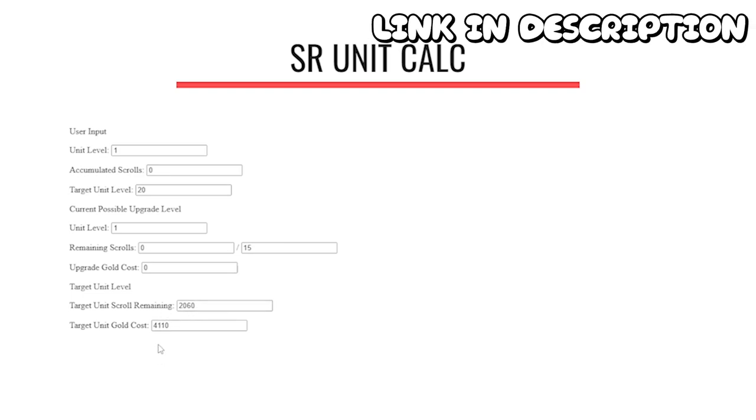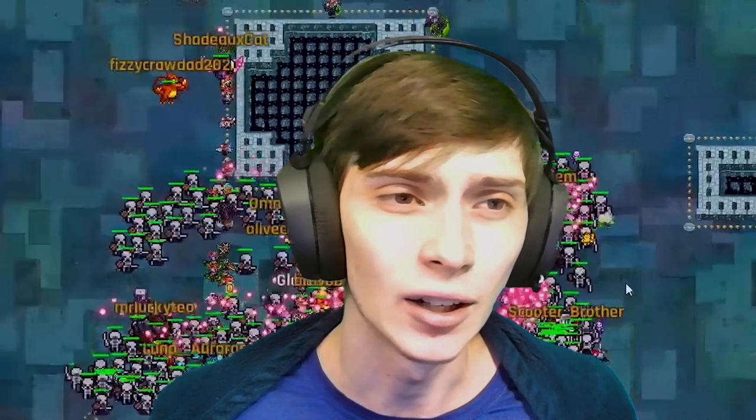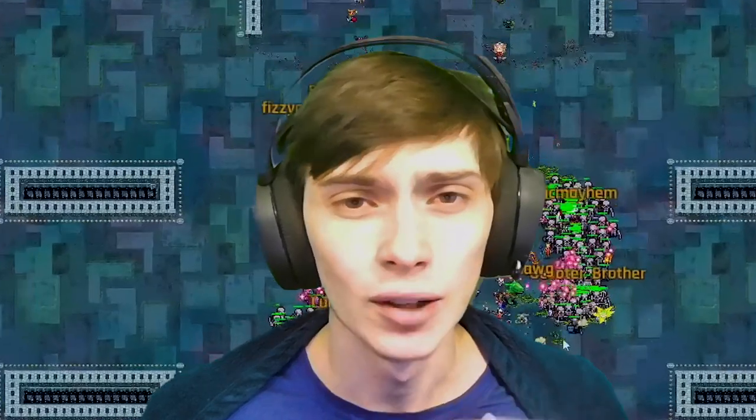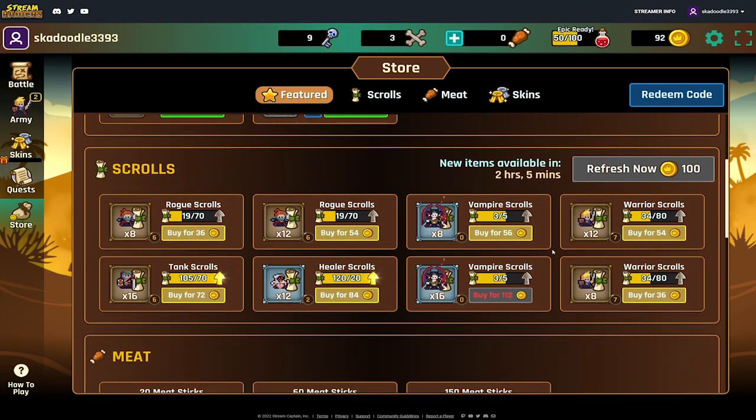Moving on to tip number nine: there is a website — check it out in the top right corner — that will show you the exact amount of golden scrolls you need to level up your units. If that website stops working in the future, some generic level information is on screen to help you out. It covers how much gold and golden scrolls you need to get from level 1 to 30, or any range in between. I would personally recommend leveling up by milestone.